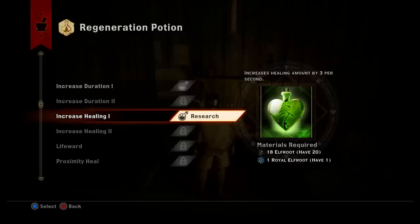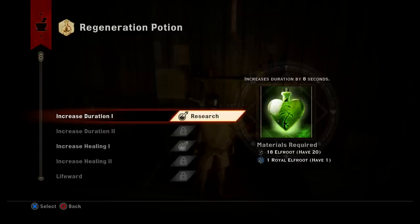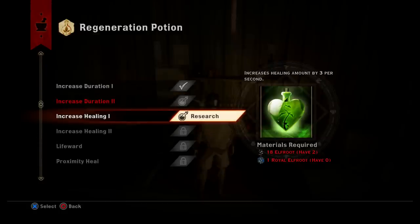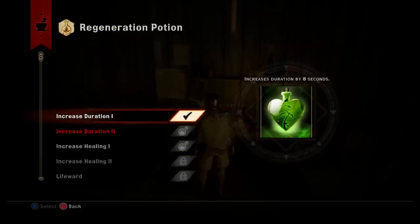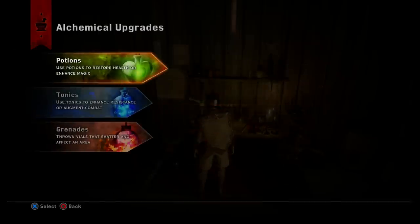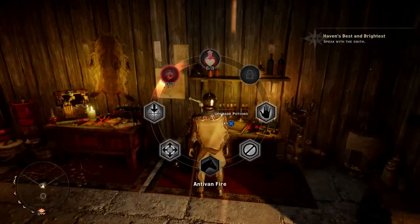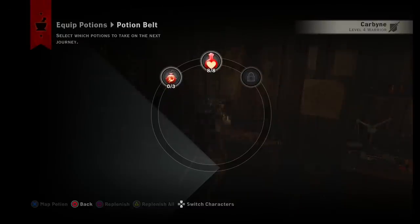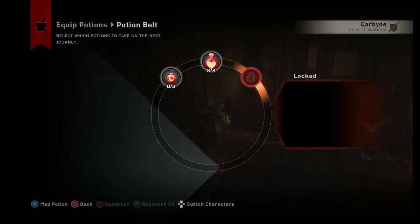I'm going to increase the duration so it lasts longer. Now I can see I need 16 more elf root and another royal elf root to increase the healing. I've upgraded the regeneration potion. Going to the equipment section, I can switch out Antiven Fire with the regeneration potion. There are three potion slots — one is still locked and I have access to the second one.